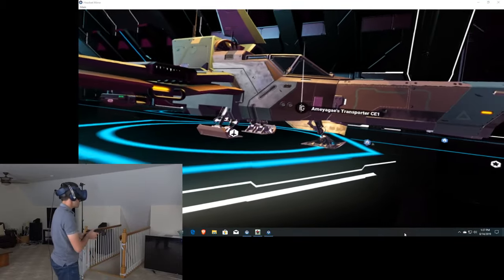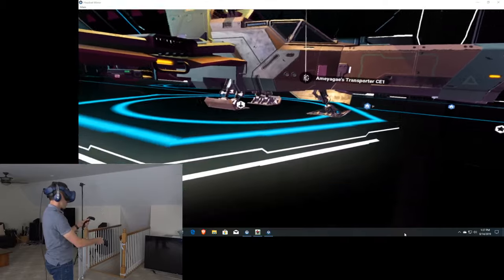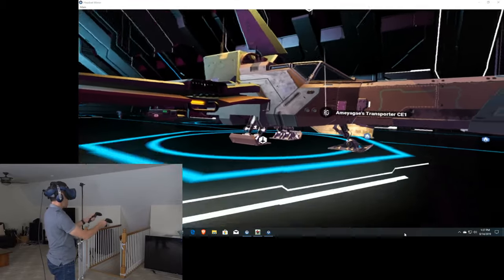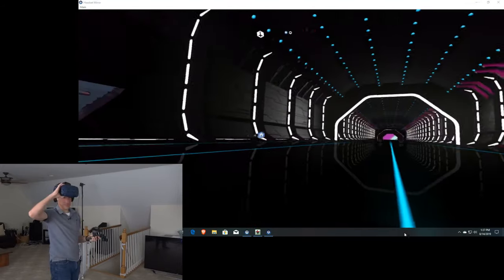There's my ship, and I've got this little fighter craft here. I think I'm seeing a bug already - I'm not seeing my hands in front of me. I was seeing them before. There we go, now I got my hands. Let me just make sure you all are still seeing what I'm seeing.